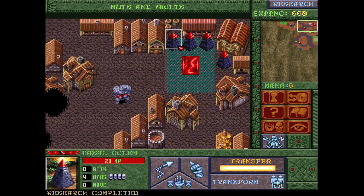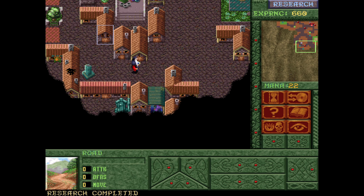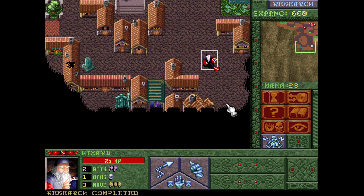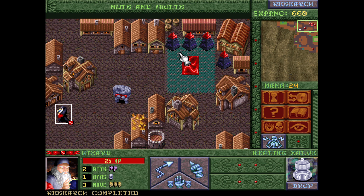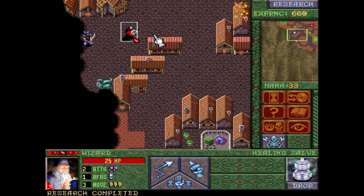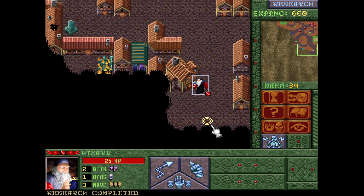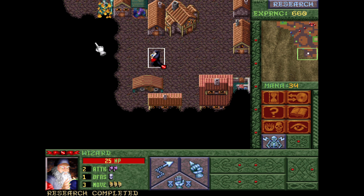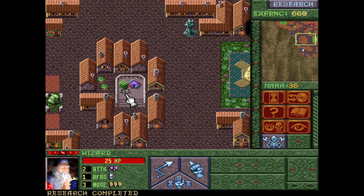Research completed. Alright, that's Wyrms, so now we'll have Flyers, once the mana battery is up. I worry about what we face. We do have a golem, which is a positive. Between the golem and our mages, that's a pretty respectable starting force.